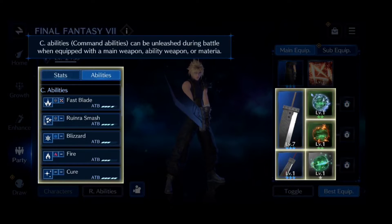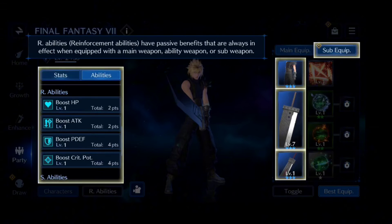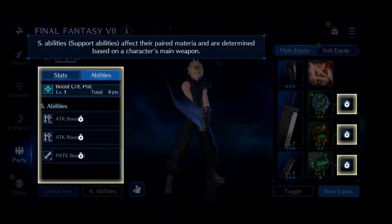C abilities — command abilities — can be unleashed during battle when equipped with the main weapon, ability weapon, or material. L abilities — limit abilities — can be used during battle if limit breaks or summon abilities are equipped. O abilities — offensive abilities — have massive benefits that are always in effect when equipped with a main weapon, ability weapon, or sub-weapon. S abilities — support abilities — affect their paired material and are determined based on a character's main weapon.